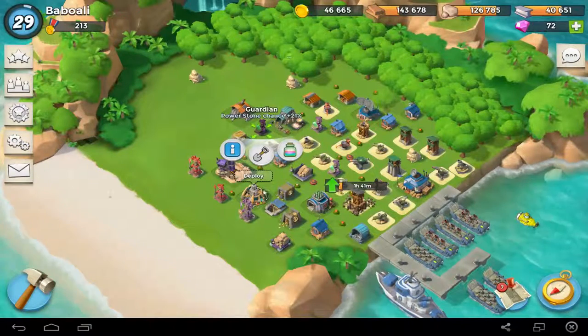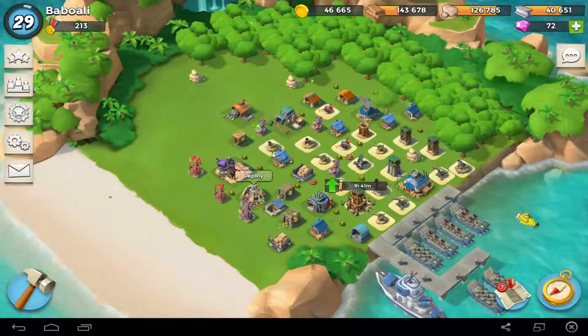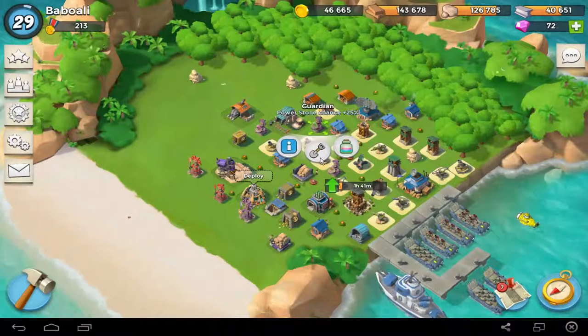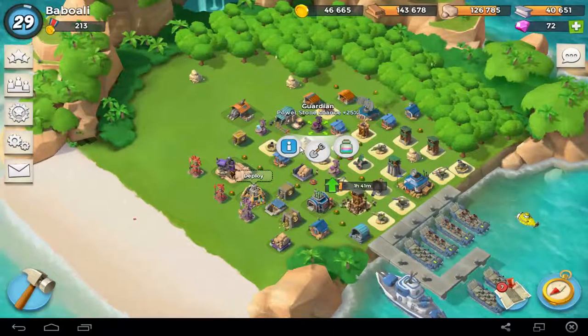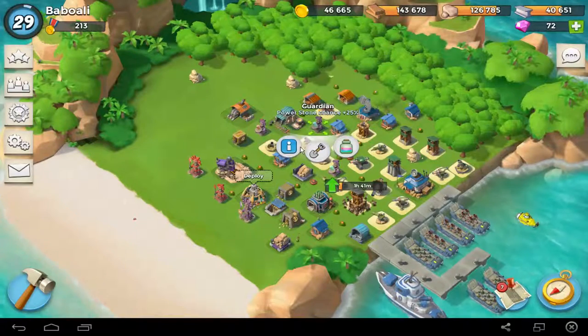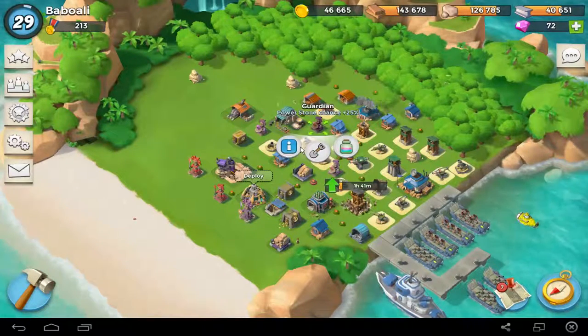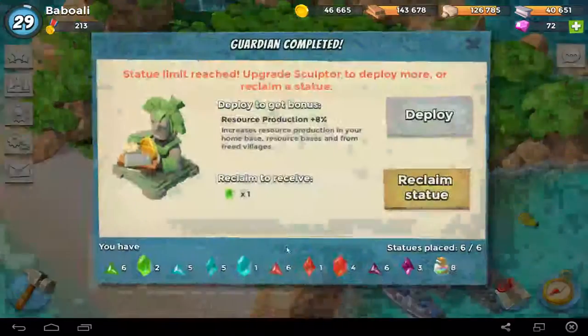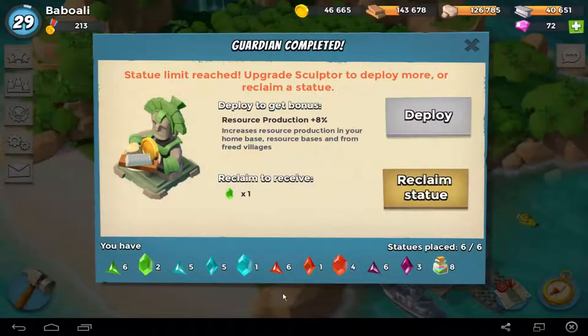Because if you get power stone chance — for example I have here 21%, 24%, and 25%. It's almost 70% more power stone chance. That's important because you need, really really at the beginning, too much power stone to create everything. That means you will have more chance to get this stone.